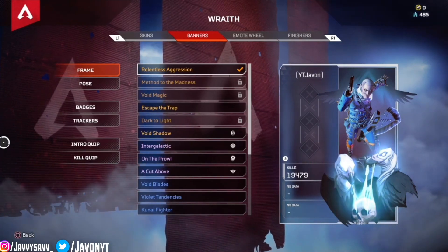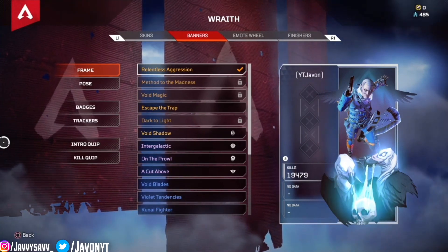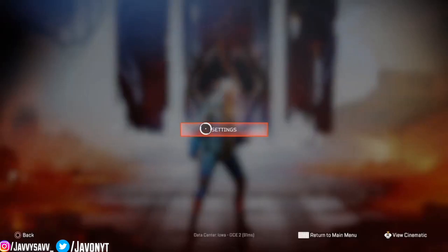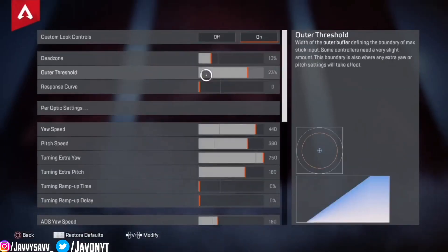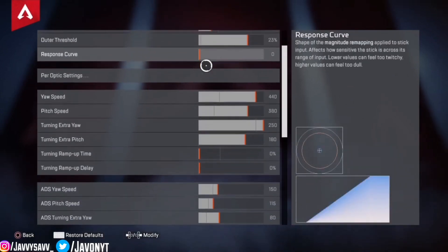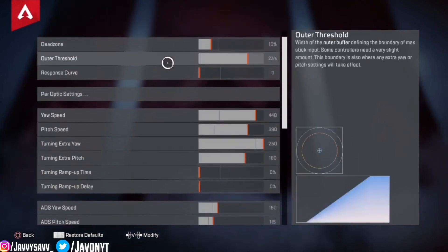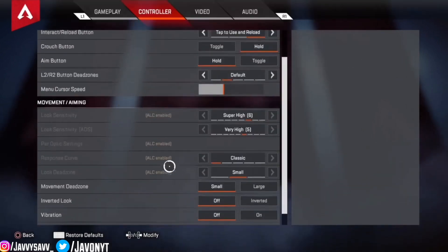When I was giving y'all the settings video — the advanced look controls — if you look on the side, it didn't show the percentage. But this is a big change because they actually added a new percentage next to the advanced look control. If you look right here on the side, you can actually see the percentage, so you can see exactly what I put it as.